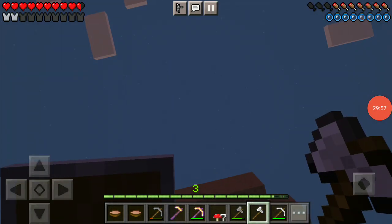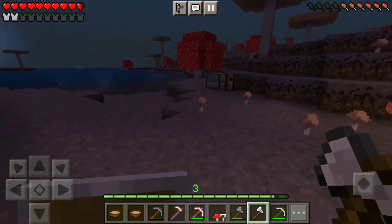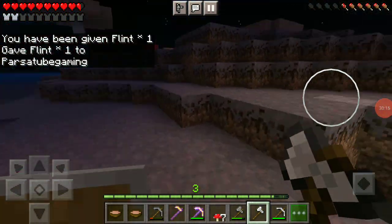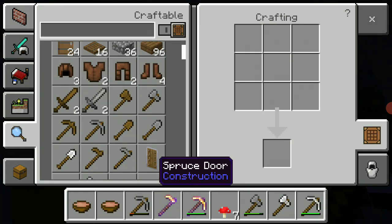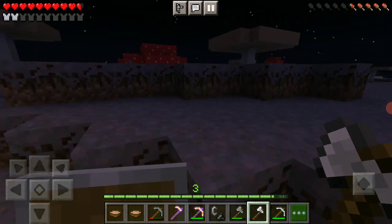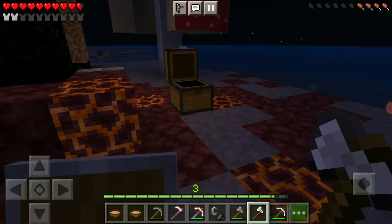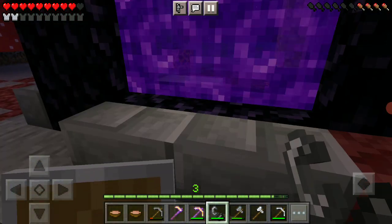I will get a flint and steel. I need to bring my gold and turn it into gold ingots — why did I say golden? There we go, I was wondering why it didn't light. Just be like this.